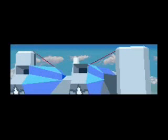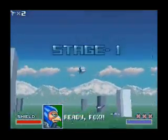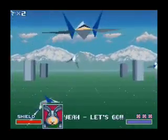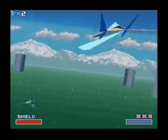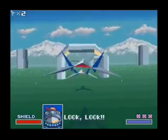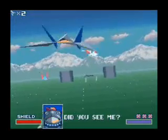So anyway, we start off with this level here — Corneria. When you start the level, Slippy will come by and fly through some arches. If you fly through them with him and then fly through the next one after that, you can get a nice little power-up, which is really useful because they're actually pretty rare in this game.